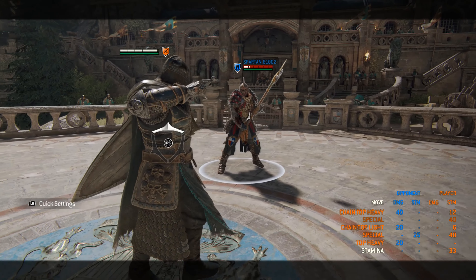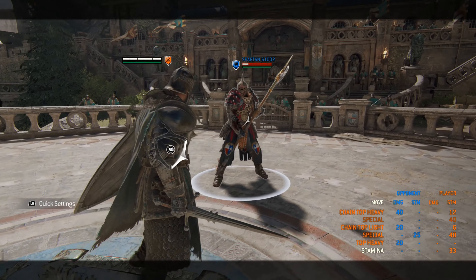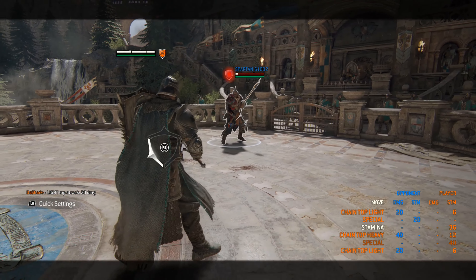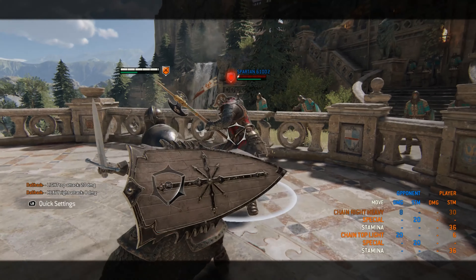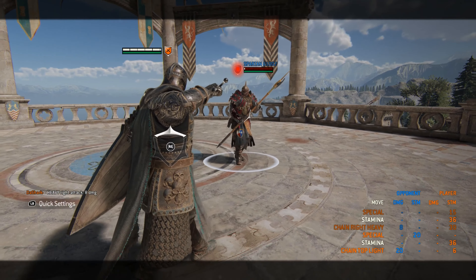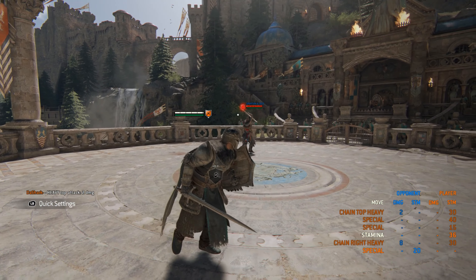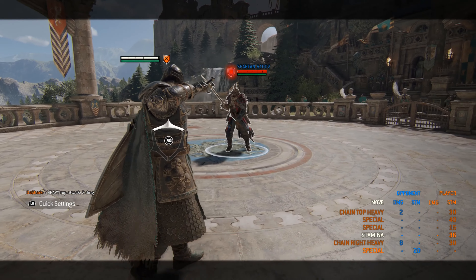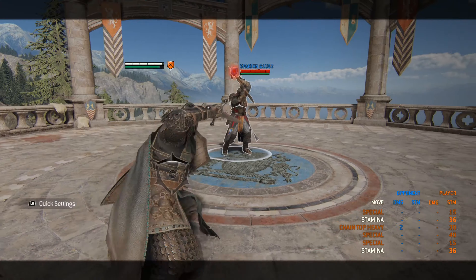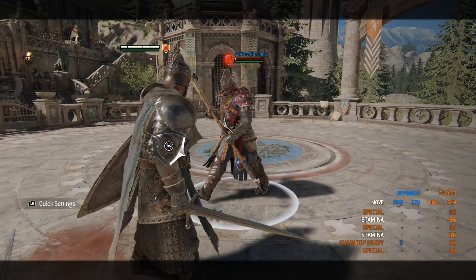Black Prior also has access to a shield bash out of heavy by pressing guard break during heavy startup. So if you were to do a heavy and then press guard break, you will be able to do a light. However, if this misses — and that has very far reach, I did not expect that — like the forward dash shield bash, you are not able to follow it up the way the zone is. The animation is also very obvious, so if someone sees you do a raw heavy out of nowhere, it's very easy to predict that they're probably going to get a shield bash. That bash has a bit better tracking than anticipated.